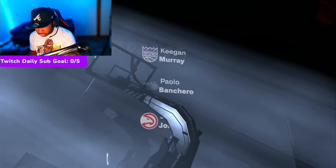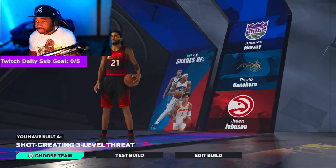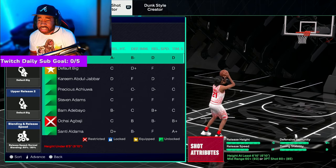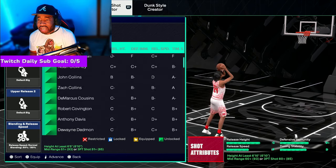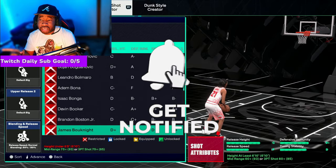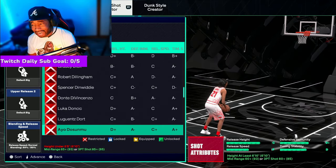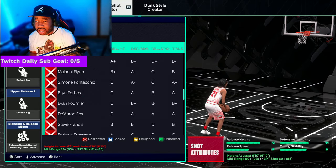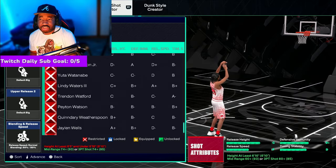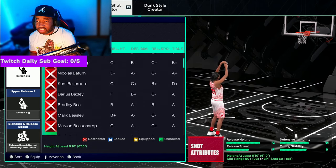I'm going to show you guys the animations on the build. When you go to the jump shot creator, you get a lot of bases — these are all the bases available on the build. I'll be making jump shots for this build so you won't have to worry about finding a base at 6'10". Tall builds get all the best releases on the game — we already know that. You're gonna get a plethora of releases as you can see right here. You're definitely going to be straight with that.